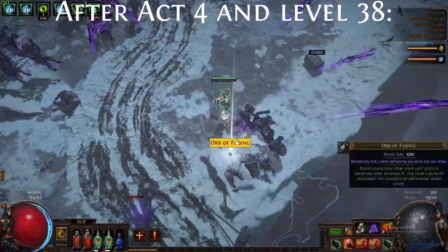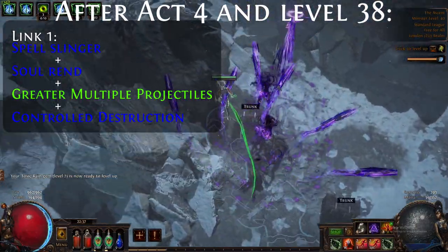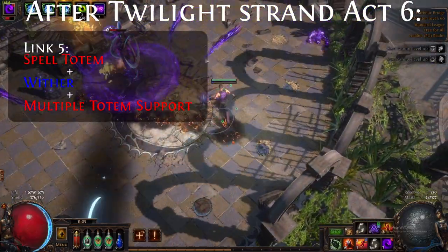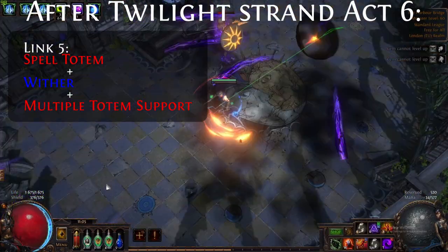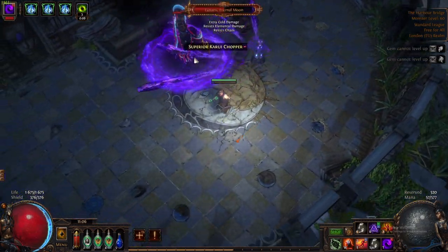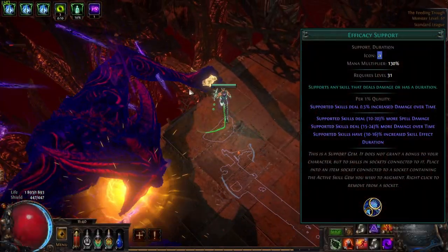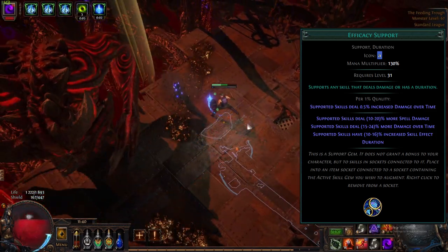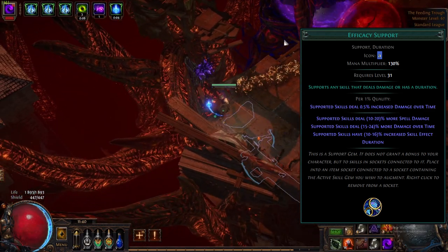After you hit level 38 and clear Act 4, pick up Greater Multiple Projectiles and link that with your Soulrend. The next changes come in Act 6 after we clear Nessa's quest in Twilight Strand. Now you're going to get Spell Totem, link it with Wither and Multiple Totem Support if you have a three-link — that's one blue and two reds. Use this on bosses and the totems will quickly apply 15 stacks of Wither, making them take 90% increased chaos damage, which almost doubles your damage on bosses. If you have some spare chance orbs you can swap out Void Manipulation for Efficacy instead. Efficacy gives you a bit more damage and also increased duration, which is great for all your damage over time skills. I would prioritize Essence Drain and Soulrend with these upgrades. That's all our links done until you get a 5 or 6-link.